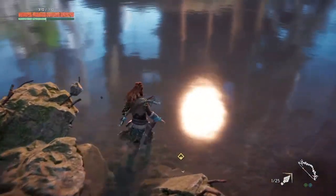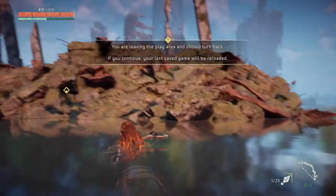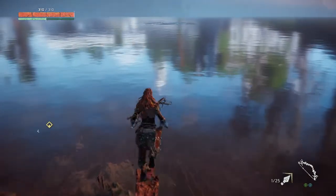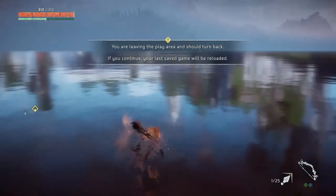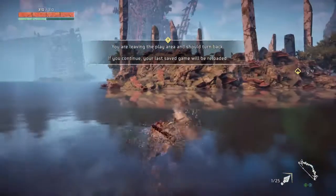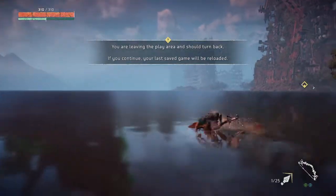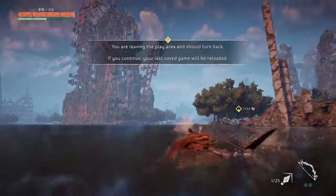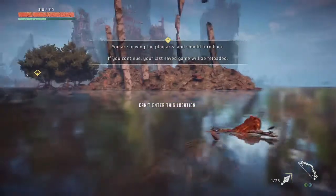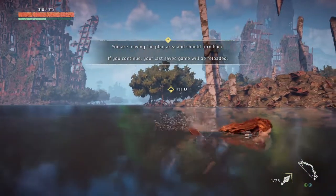I'm going to jump in the water here and see what happens. If you're leaving the play area and continue, your last save game will be reloaded. Okay, that's that. I'm going to attempt to get to that whirlpool. Can I enter this location? It's very surprising that they left this in the map here. If I continue doing what? How can I continue if there's a boundary? That's what I'm going to say.